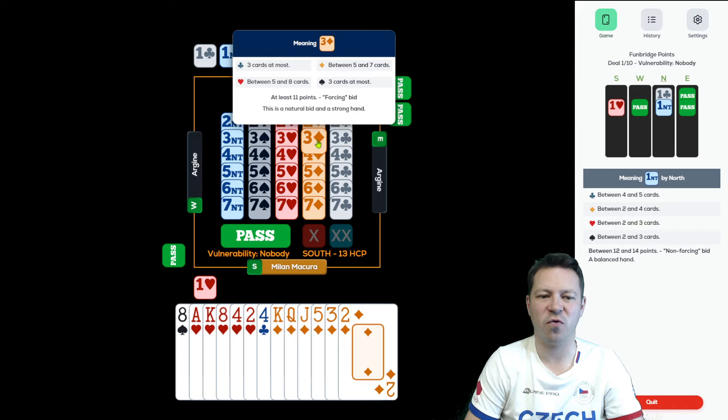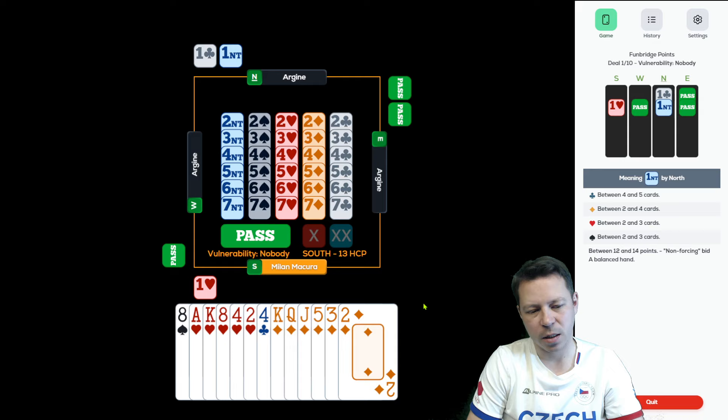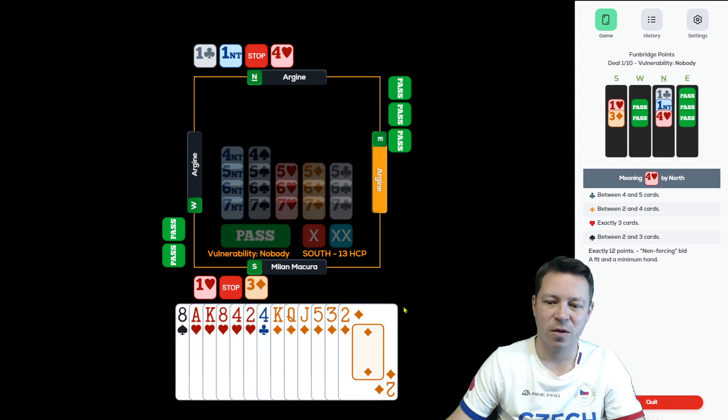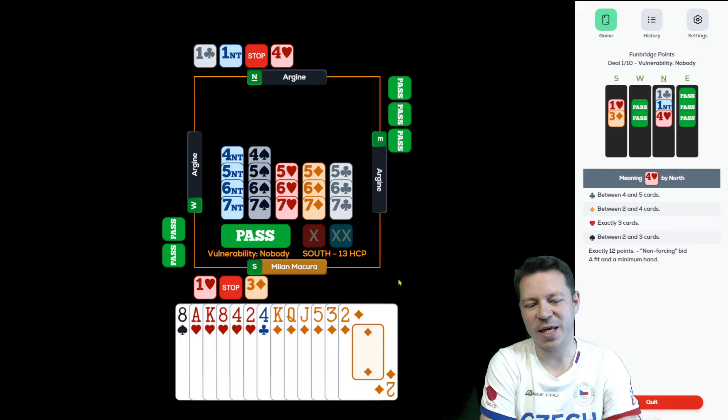I can bid 3 diamonds here to show forcing to game with 5-5. Well, standardly that would be my bid, because I would like to show the top of the hand. But Arjun is not very good at evaluating the hand based on what you promised. So I can ask as well if partner has minimum or extras, if he has hearts or not. But if partner doesn't have a heart fit, then we must have a diamond fit, and suddenly 2 aces might be enough because I can wrap the 3rd round in hearts. So 3 diamonds is a valid bid here. Okay, 4 hearts — showing a fit.